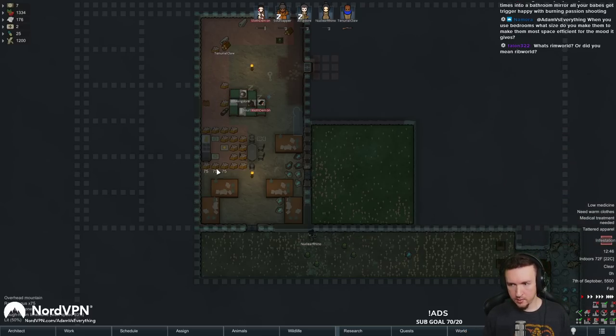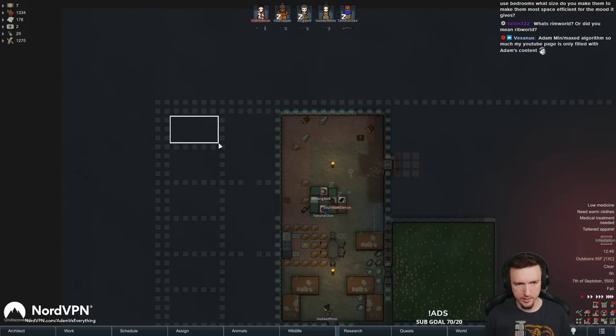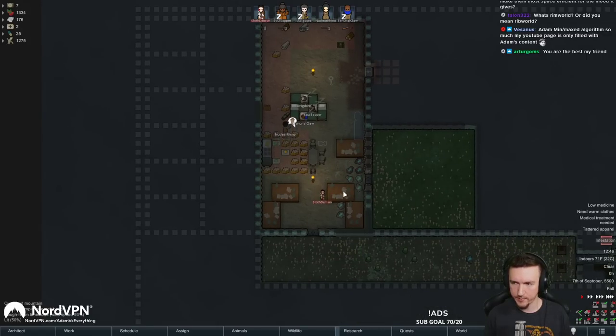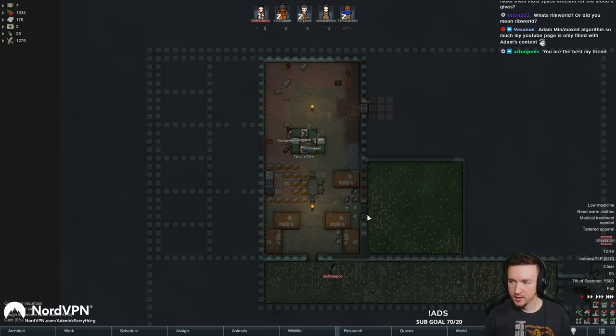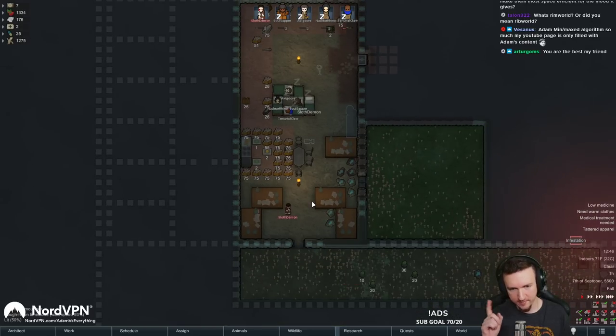What size do you make them? It depends. On this playthrough we're tunnelers so space doesn't matter. So I'm going to make them about this size. We'll be able to get them to decent, which is good enough for me to start with. YouTube pages only fill my content. Nice. Excellent. As it should be.